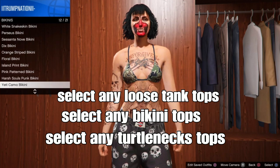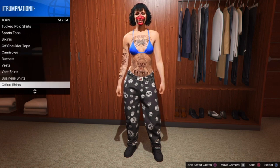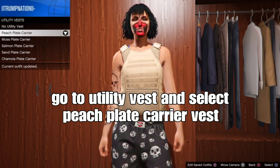For me, I'm going to select the bikini tops. So for you, it's one of those three that I show on the screen. From there, just select one. Then go down to the peach plain cameras — put on the peach plain cameras or any type of cameras like the one shown on the screen.